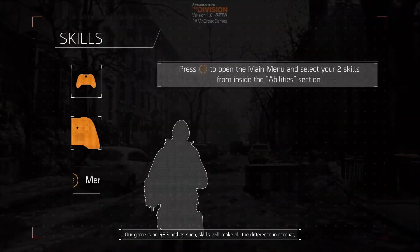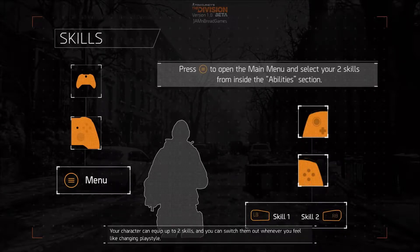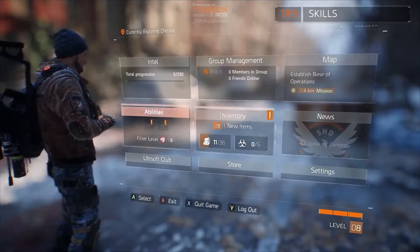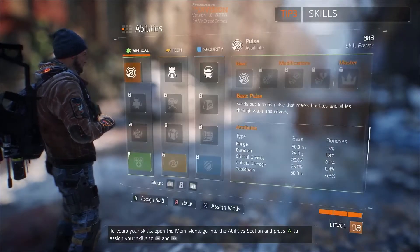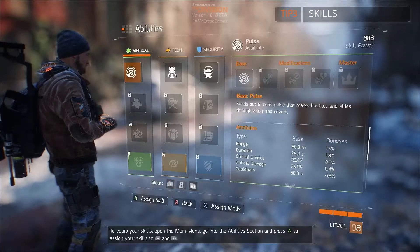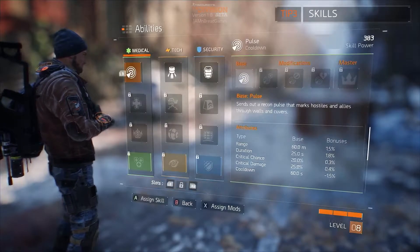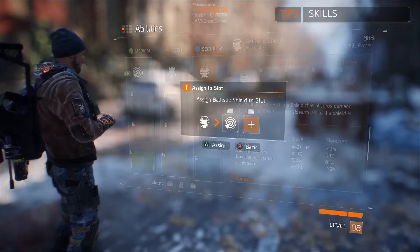The tutorial continues: 'Our game is an RPG, and as such, skills will make all the difference in combat. Your character can equip up to two skills and switch them out whenever you feel like changing play style. To equip your skills, open the main menu, go into the abilities section, and press A to assign your skills to the left and right bumpers.' I think medic looks good.